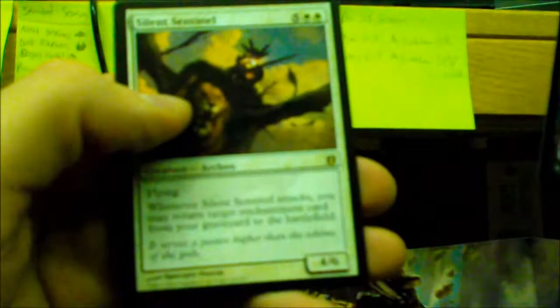Pack eight: Bolt of Keranos, Mortal's Ardor, Eye Gouge, Nyxborn Triton, Swordwise Centaur, Epiphany Storm, Snake of the Golden Grove, Elite Skirmisher, Oreskos Sun Guide, Divination. Reap What Is Sown as our first uncommon, Peregrination, Spiteful Return. Rare is Silent Sentinel — another one of the pre-release promos! Swamp.